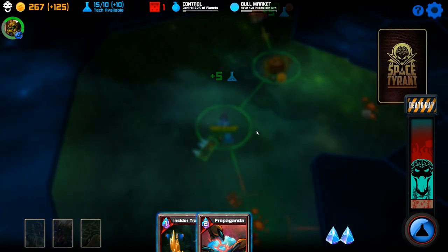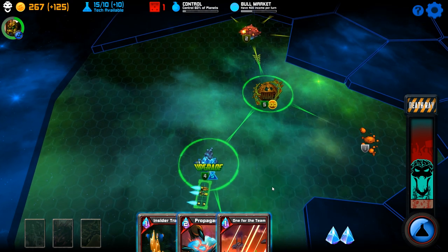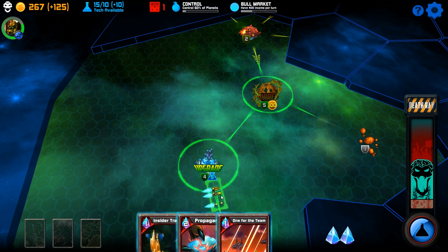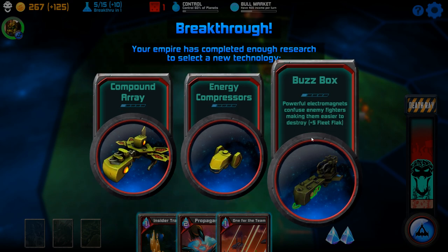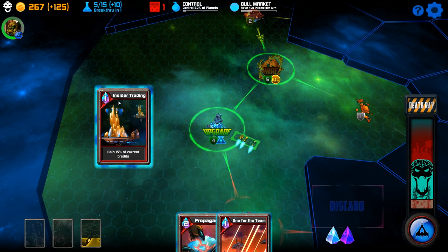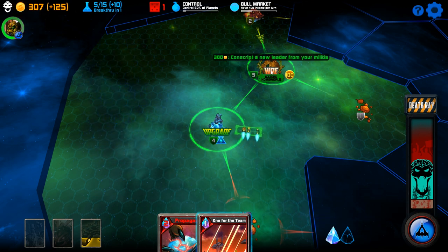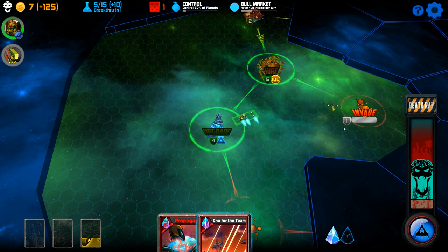One for the team. I could do insider trading, but it wouldn't give me enough money. We got some tech — extra shields. I'm going to pop insider trading; it would let me hire another fleet already if I wanted to. Arguably worth it on my end.